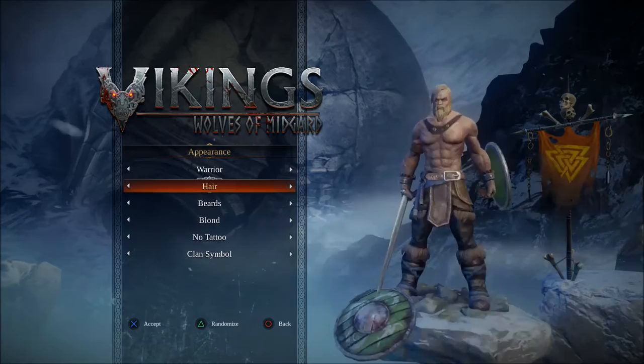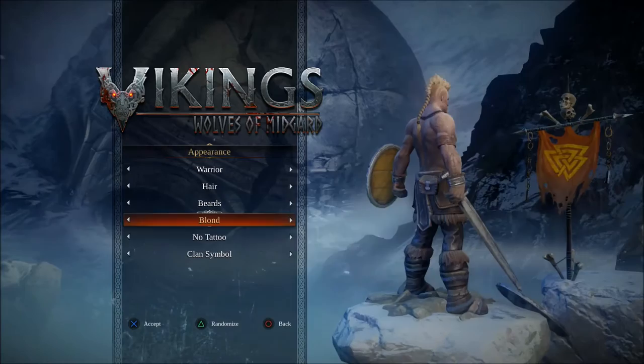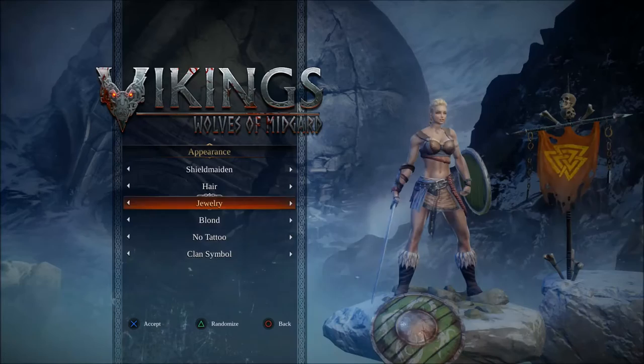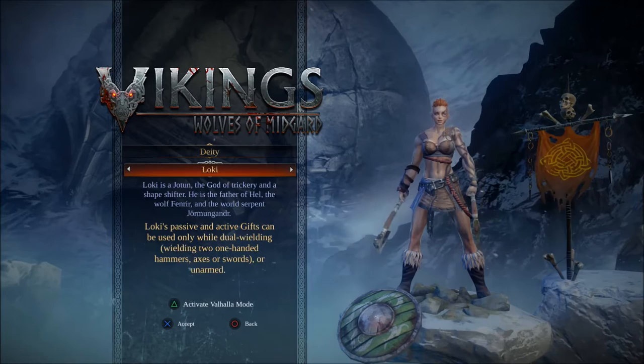The actual game starts with a basic character creation. You can create a male, referred to as the warrior, or a female which is a shield maiden. There's a small number of facial features, hairstyles, tattoos, and jewellery items that you can create. Then before you start the game you choose gifts, which are basically from different gods and they stack the skill trees for each weapon.